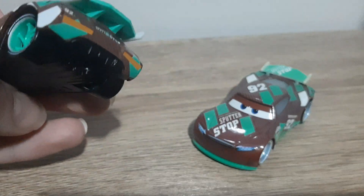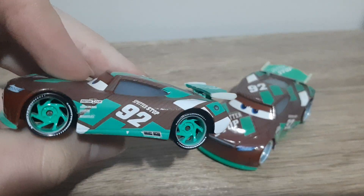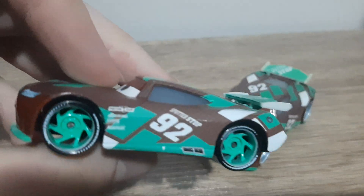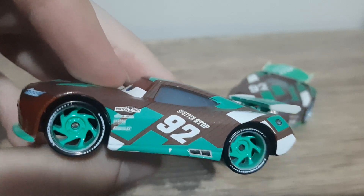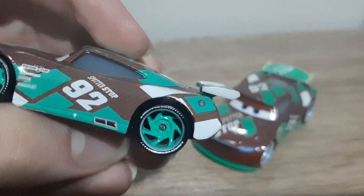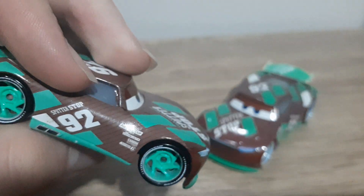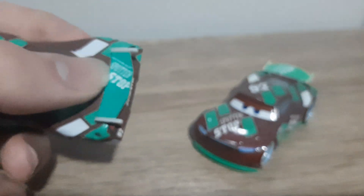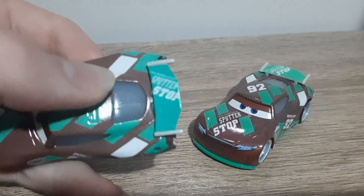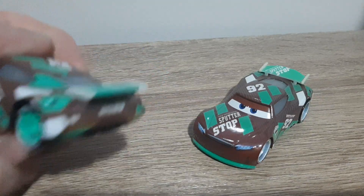On the front bumper — not on the back — he's continuously sponsored: the Piston Cup, Combustor, Carbon Cyber, and Sputter Stop. There's a 92 exhaust arrow to indicate where the pit crew would lift him up. On the back we've got the windows with the window bars and the cold engine relief Sputter Stop markings.